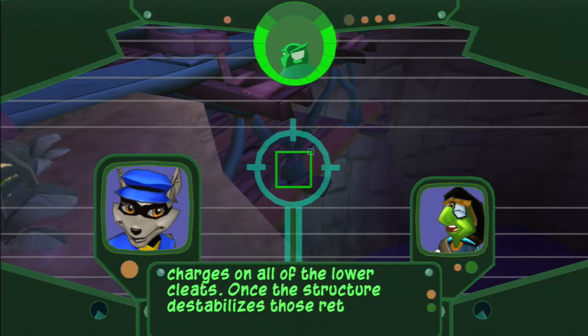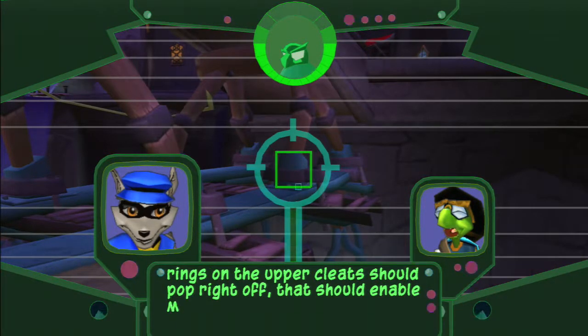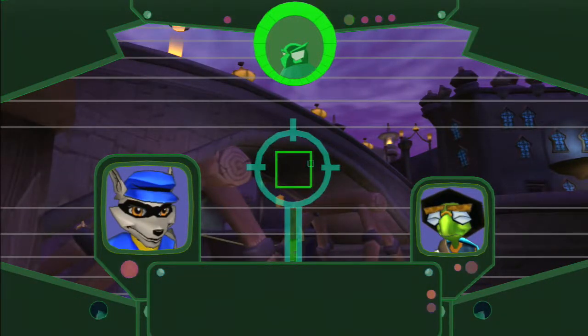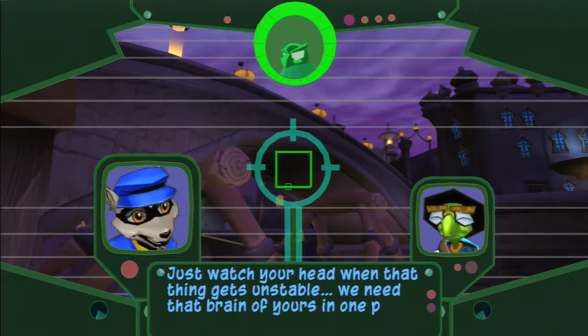Once the structure destabilizes, those retainer rings on the upper cleats should pop right off. That should enable me to bomb all of the upper cleats, which will bring it all crashing down. Just watch your head when that thing gets unstable. We need that brain of yours in one piece.